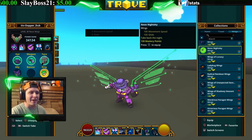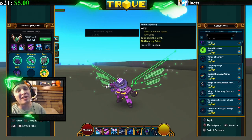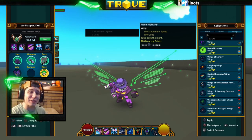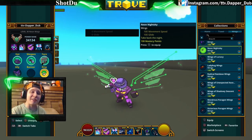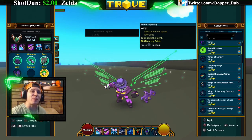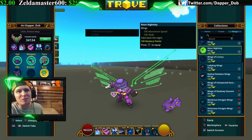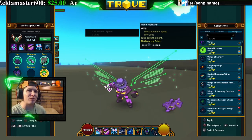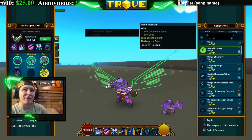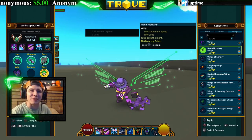Neon Night Sky — to get these is actually kind of difficult, you have to get a bunch of different things. You can look up a guide on how to get this, but you can also buy them in the marketplace from people that have already crafted them. It looks like a digital retro wing in the background — kind of like Pong.